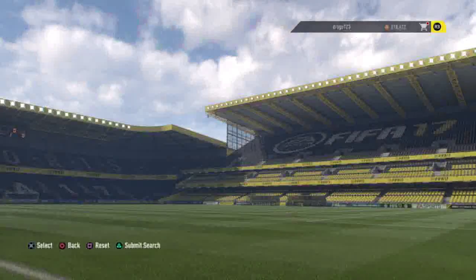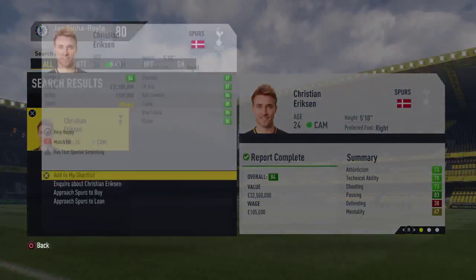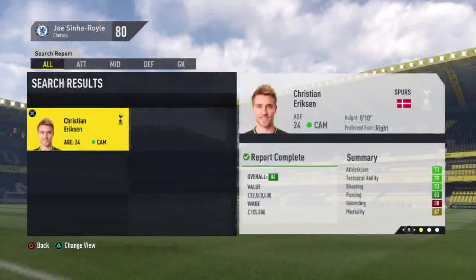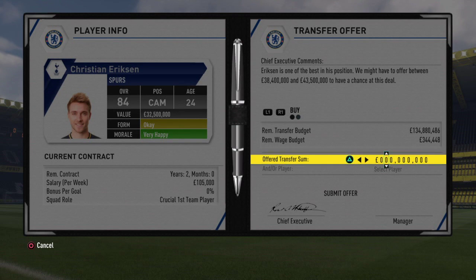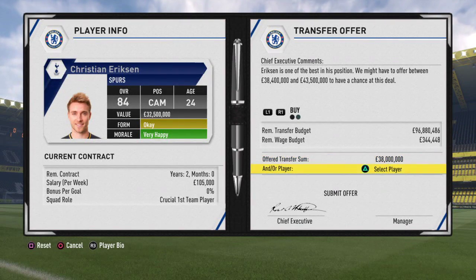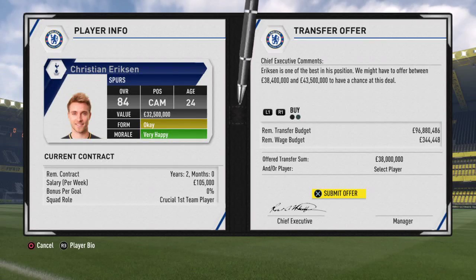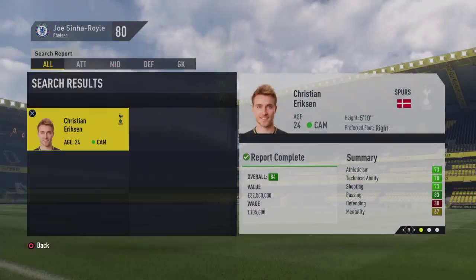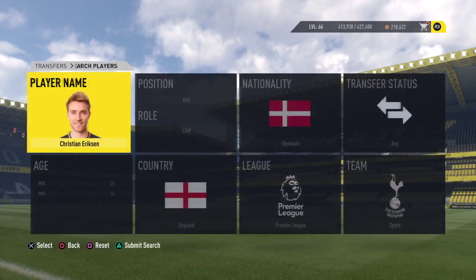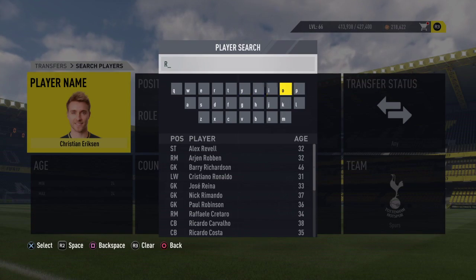Now we're looking at some signings. I decided to go in for Christian Eriksen — he's been a good player for me in other career modes and from what I've seen on YouTube he's a good player, so I thought I'd try and take him off Spurs. I put in an offer of 38 million for Christian Eriksen. The board recommend 38.4 to 43.5 million, but I think that's a good enough offer. He'll be an important player if we can get him.